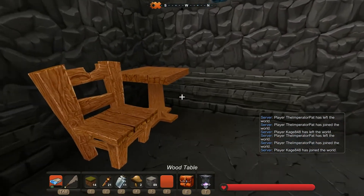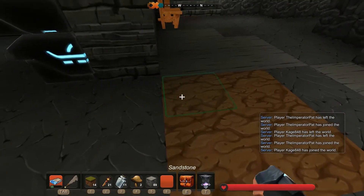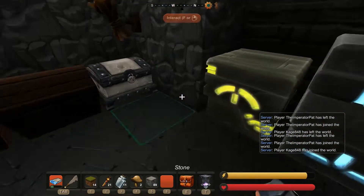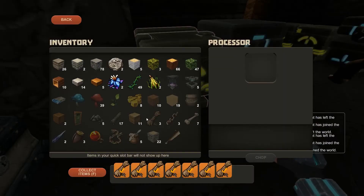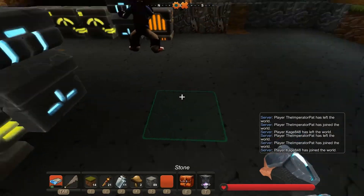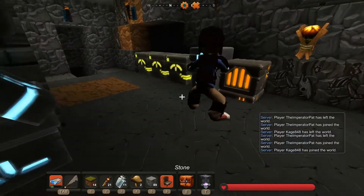All we need now is a nice refreshing beverage on the table. I'm going to make some stacked stone walls. I can now make obsidian brick wall, stone block wall, stone boulder wall, stone floor, stone stairs — this stuff is good.